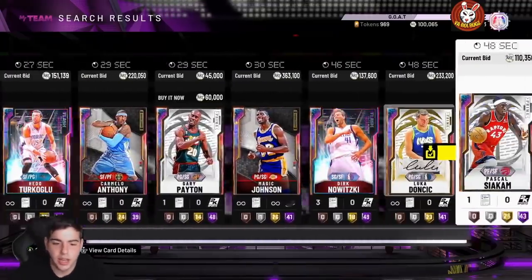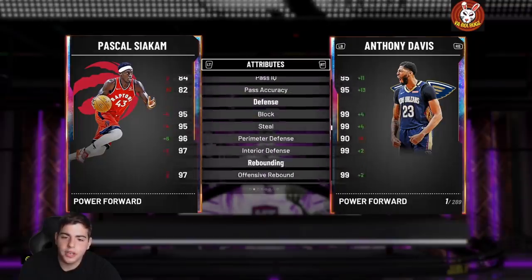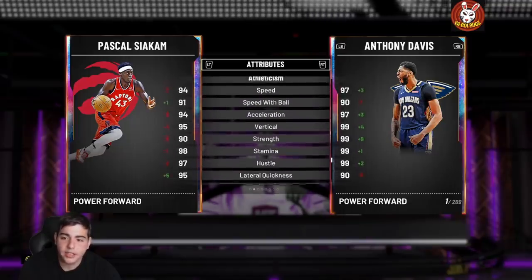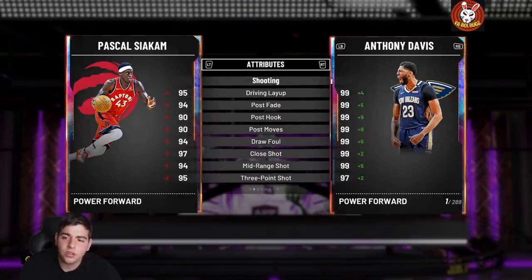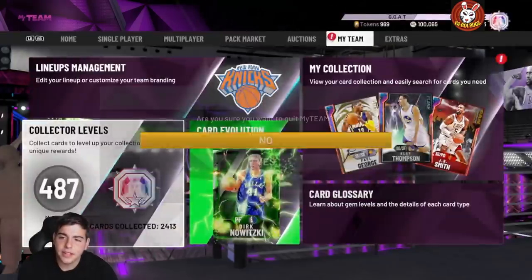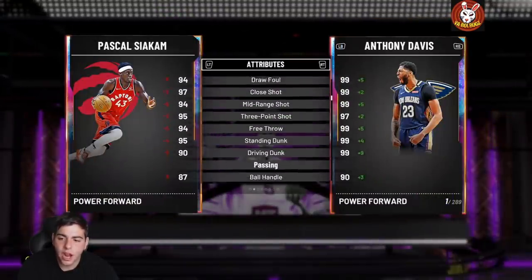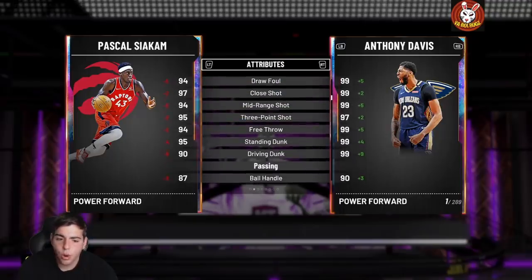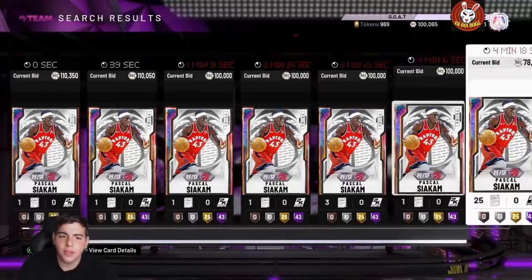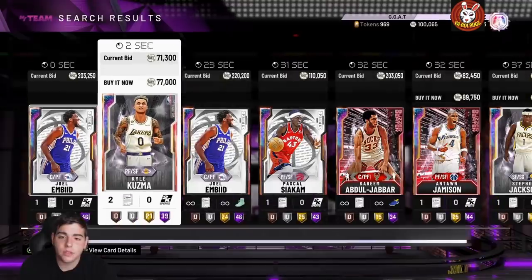Other than the big-name cards, the market has definitely crashed — Melo is down about 100,000 MT. Pascal Siakam, comparing him to Galaxy Opal Anthony Davis, is very similar. Galaxy Opal AD requires 2,900 to 3,000 cards collected — that's millions of MT — and Pascal Siakam is only 100K and plays so similarly. The duo of AD and Pascal Siakam is absolutely amazing; they are the money line together and you can make a lot of MT.